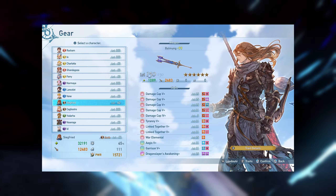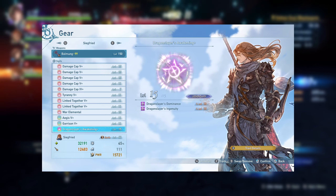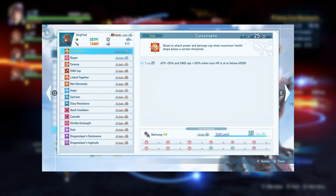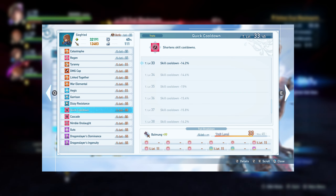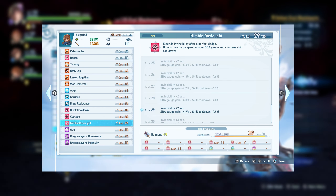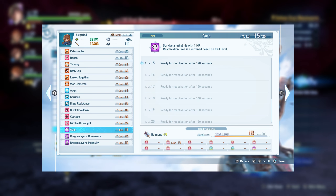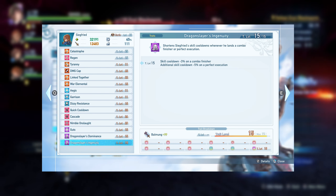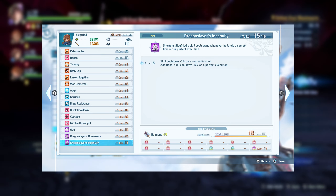Alternatively, I've been trying an interesting non-glass cannon build that can run both class sigils along with Cascade and Quick Cooldown for massive cooldown reduction. Combined with stout heart, Siegfried will opt to continue attacking and maintain high buff uptime. If you'd like the extra damage of glass cannon, you can swap out stout heart and Dominance with glass cannon and Nimble Onslaught. Either way, you should give all of these a try and pick the one that seems right for your team.